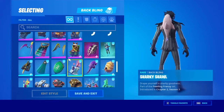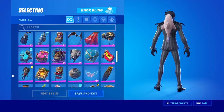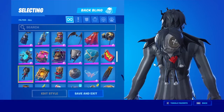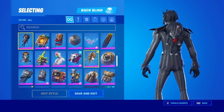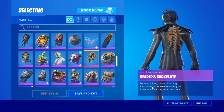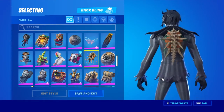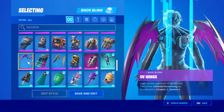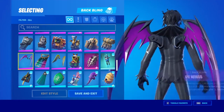There are also back blings that come with the set. Number one we have little Ganache — 'take a little chomp out of life.' That doesn't make sense in the slightest, but that's what this doll looks like — that's a bit weird. Reaper's Backplate is what this is called — 'forever wilting, never blooming.' That's pretty depressing. It's got pretty orange flowers and then a skeleton spine.